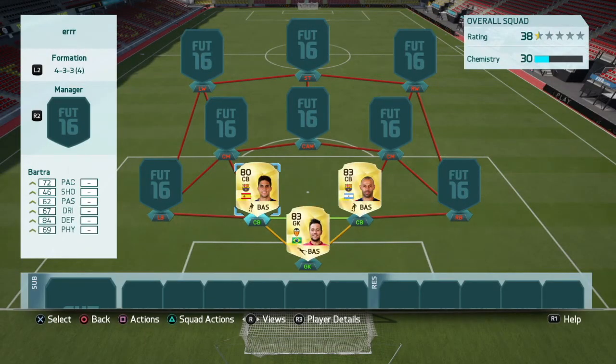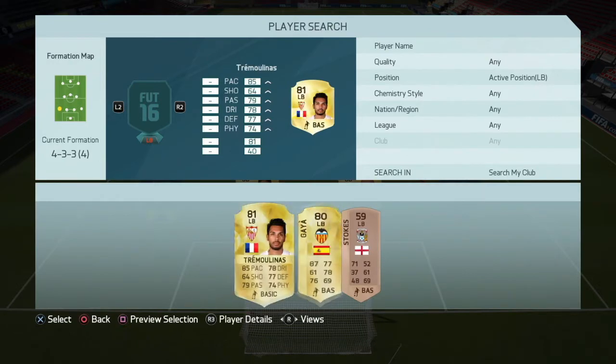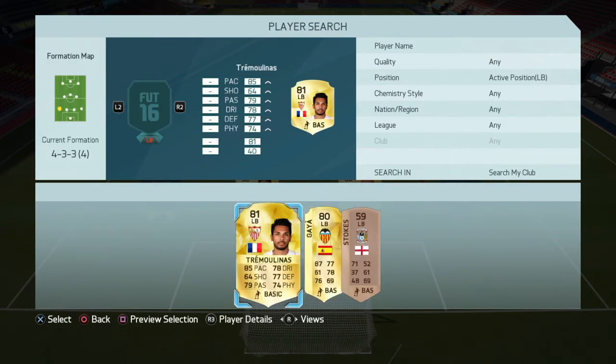They're quick and they're good in defending. At left back we have two choices: Trimolinas or Gaia. I personally prefer Trimolinas a bit more — he's just a bit better and he gets a better link to the next person, so I'm going to go with him.